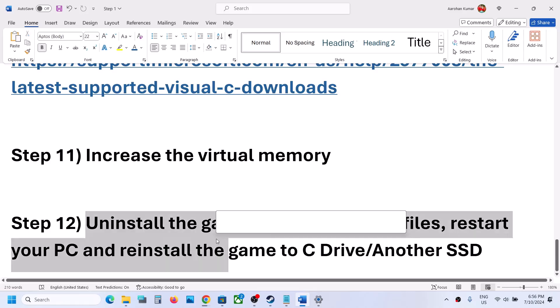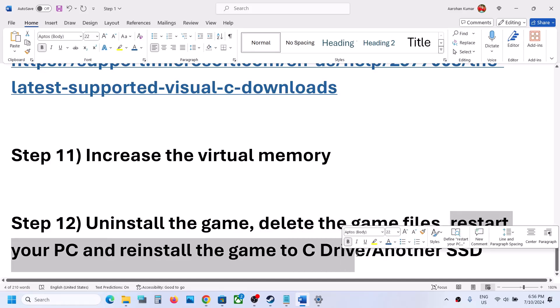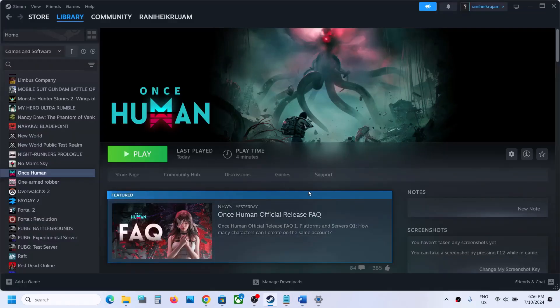The last step is to uninstall and reinstall the game. If nothing works, uninstall the game, go to the installation folder and delete the game folder, restart your computer, then reinstall the game to the C drive. If it was already on the C drive, try installing it to another SSD. One of these steps should get the game running on your Windows computer.